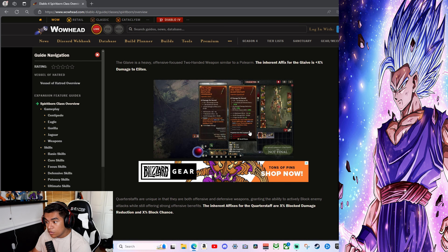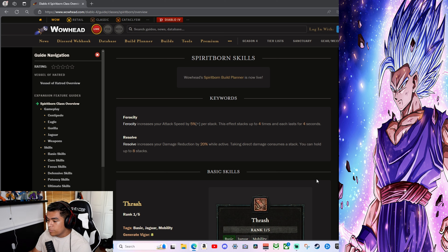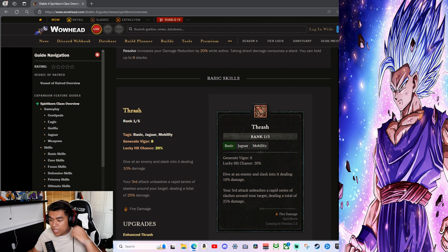Quarterstaves are unique in that they are both offensive and defensive weapons, granting the ability to actively block enemy attacks. Key mechanics/keywords: Ferocity increases your attack speed by 5% per stack, stacking up to four times. Resolve increases your damage reduction by 20% while active. The class looks well-balanced — good on damage but also very defensive.